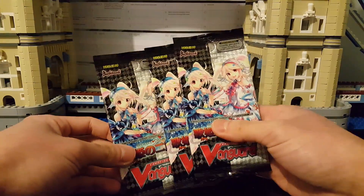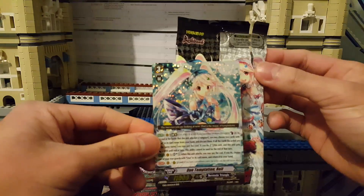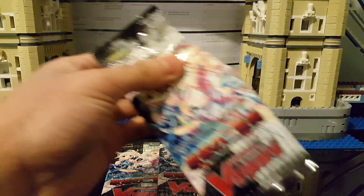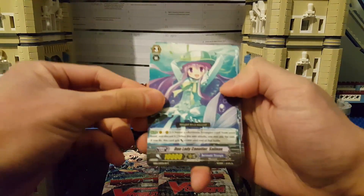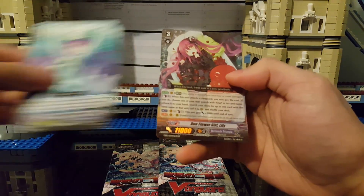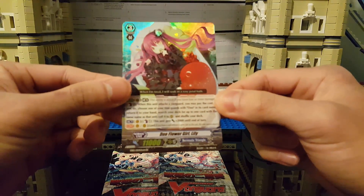We got three more packs left, hopefully I can get something awesome. The Duo Temptation was a pretty cool pull. Oh — I saw something good in there! And yep, we got another double rare: Duo Flower Girl Lily.